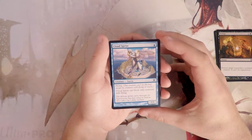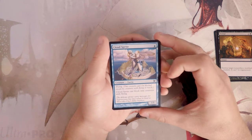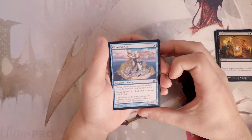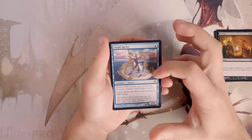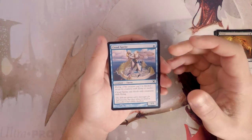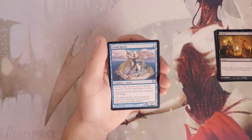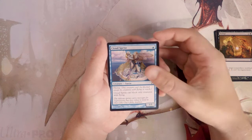Cloud Sprite is a 1/1 for one blue with flying, but it can only block creatures with flying. The art is actually really cool with the island in the background, but I don't really like this card. If you're in a blue deck and needed a slot in the early game it's fine, but it's certainly not a first pick.